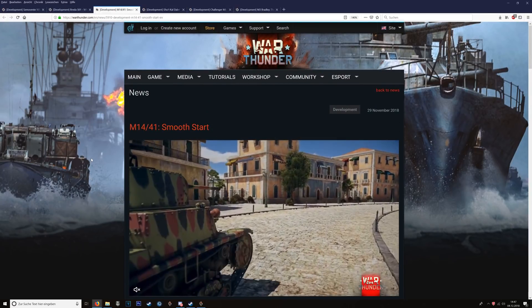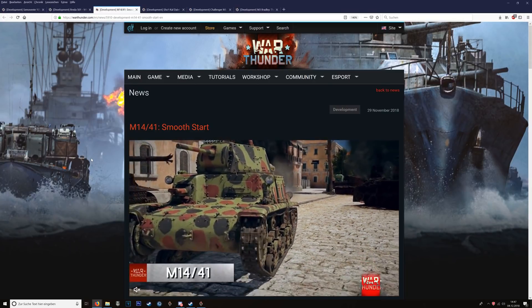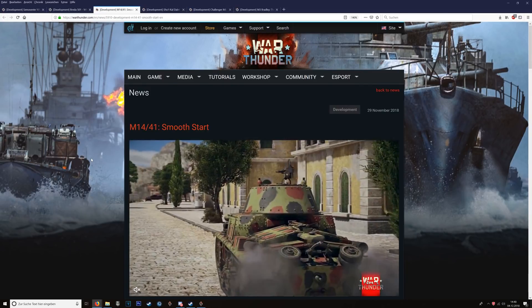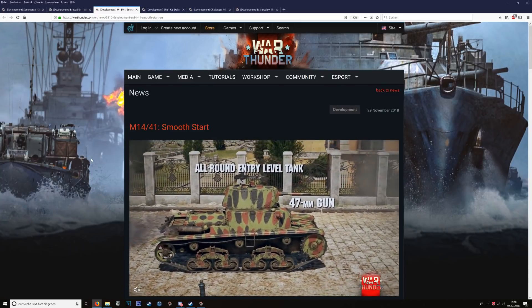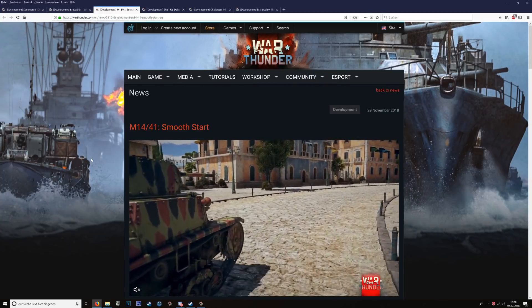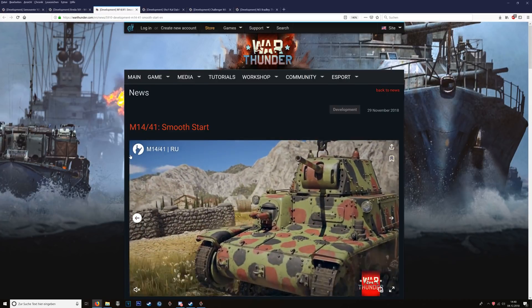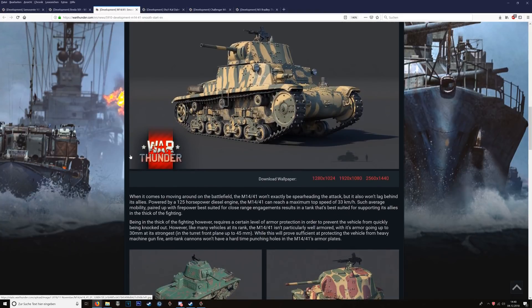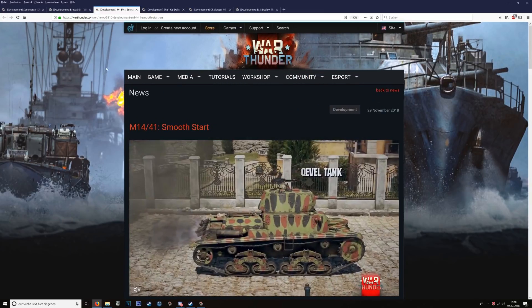The third Italian tank is the M14/41 — a very low battle rating vehicle. It looks a bit like the Russian T-26, and the gun reminds me of the German captured or produced T-38s. Riveted hull, flat armor, not the smallest target — but it is low tier. I'll check it out, maybe not with a full tank review since over-analyzing a tier-one vehicle can be exhausting. The gun should be able to deal with the majority of opponents it faces.